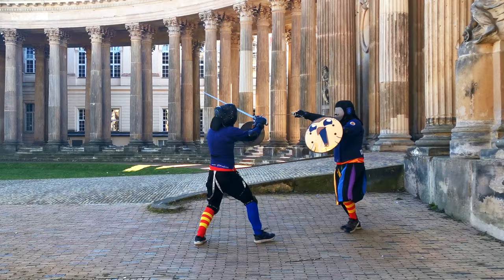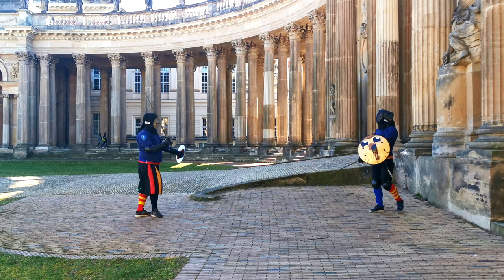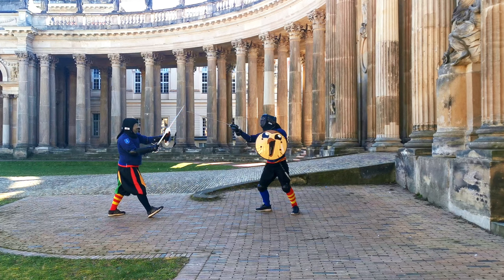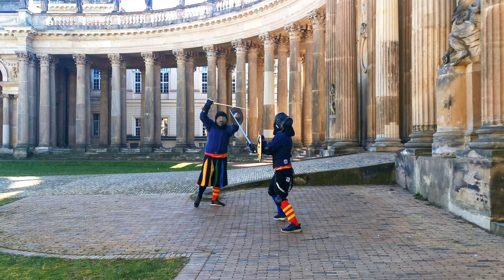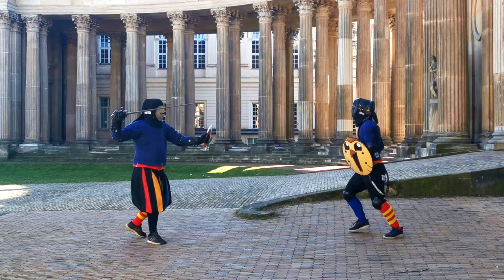Stefan saves the day and we switch up our weapons. Now I have the rotella and I immediately begin the play with some embellishments, then trying to provoke Stefan to hold high so I can thrust or strike under his buckler. Because the buckler is a smaller shield, I thought if he holds it high there should be an even bigger gap down below — but that doesn't happen so I go for something else.